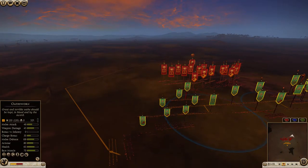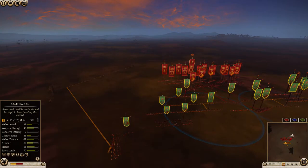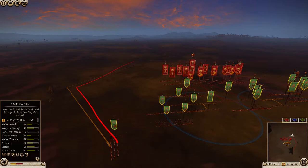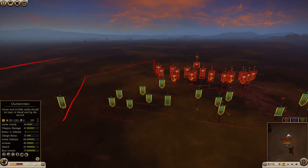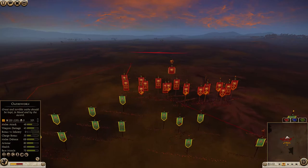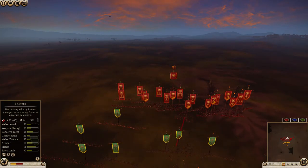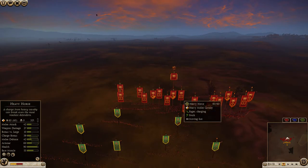I'm going to issue a chain order - just double right-clicking and holding shift - so they'll run into this location, then charge in here, then charge in here. I want to use them super aggressively, put them in a very dangerous position but super far away. That way I can use their speed to charge in whenever required while keeping them at a safe distance from the rest of his forces. I got a javelin volley onto his equites.